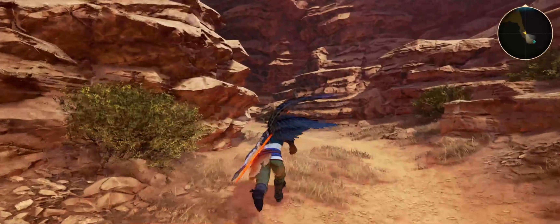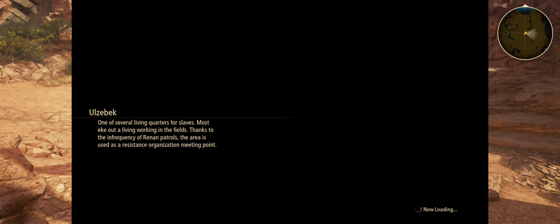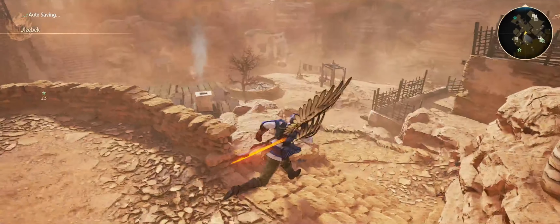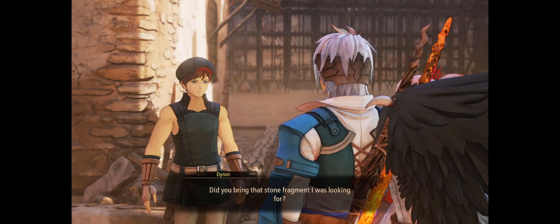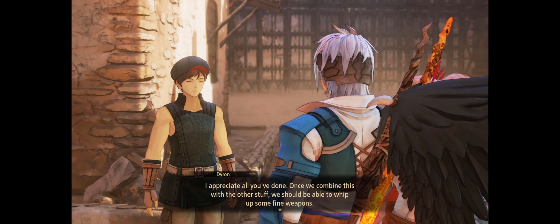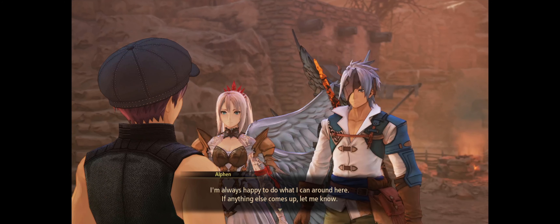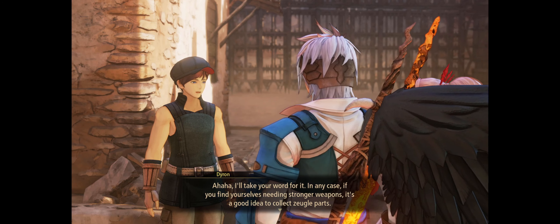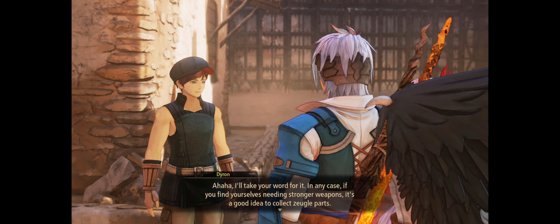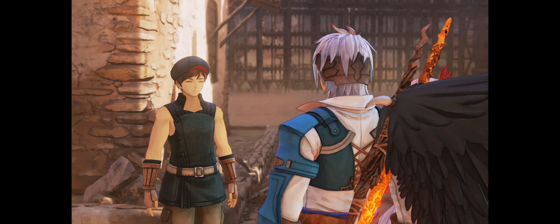I have to check out where the Gates of Fire are — that's where we came from. Yes, I did it! Once we combine with other stuff, we should be able to work up some fine weapons. It's important to collect materials to make the ground safe. I'll take you away from it — if you find something with strong weapons, it's a good idea to collect soul parts. I'm gonna check out the blacksmith and see if anything got updated.